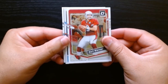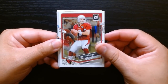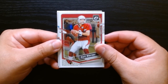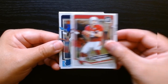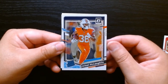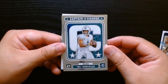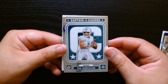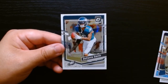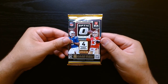Okay, is there another pink? How many pinks have I gotten? I think there's only three per blaster — for some reason I was thinking four. Jaleel McLaughlin, and a first insert — Captain in Charge of Tua. It's gonna be kind of a make-or-break for him. And Devante Smith. This is our final pack.